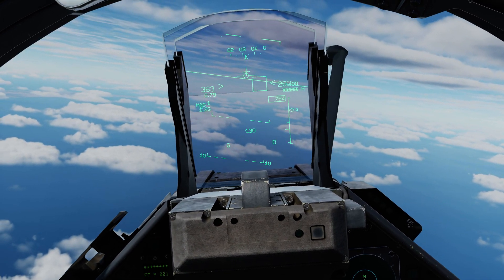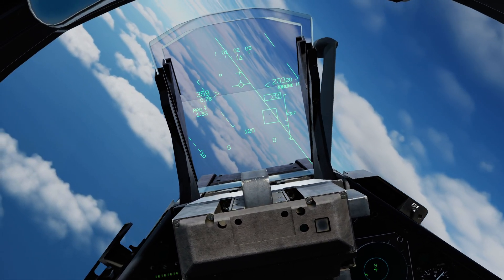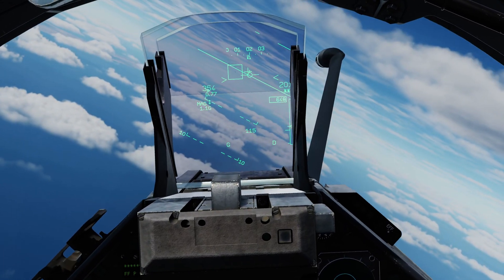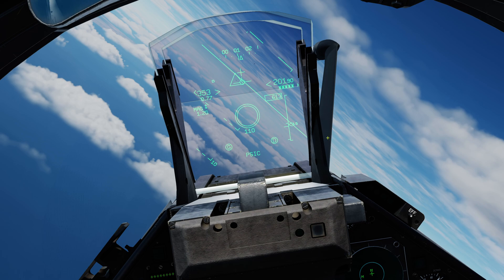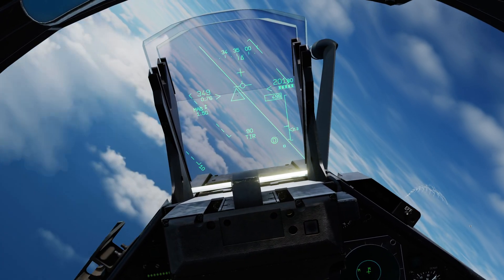At eight miles — usually absolute maximum range — I steer towards the intercept cue. We get tone. When the seeker has a lock, we get a triangle. The box and circle resolve into a single triangle, which tells us the radar target and the missile seeker target are co-located — exactly what we want. Both missiles are circled, indicating readiness. There's a PSIC warning because we're in TWS mode, at risk of losing lock, so I switch to STT. TIRES — shoot cue. I pull the trigger to the second detent and the missile is away.